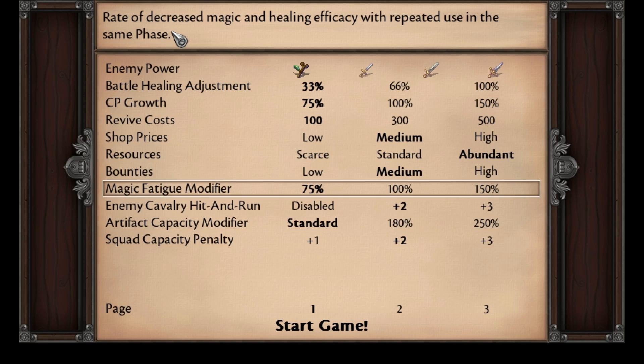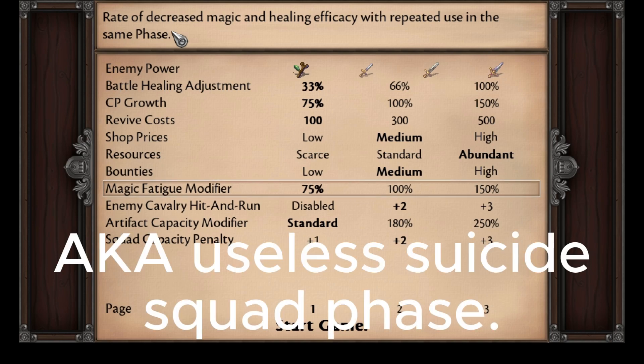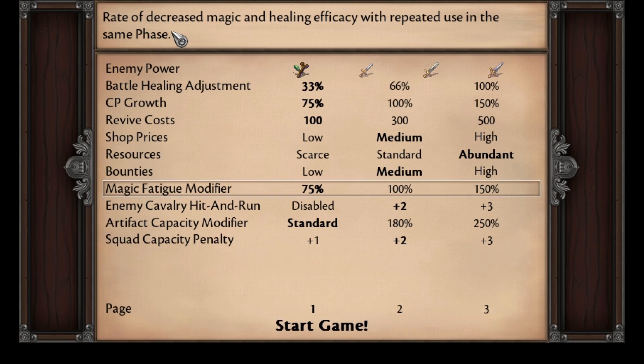The term 'phase' means every battle in a given turn — so enemy phase, player phase, green unit phase. If enemies repeatedly attack you, your healers are going to become much less effective if you have this activated, depending on what setting you use. Or they could be much more effective, ramping up each time you're attacked.